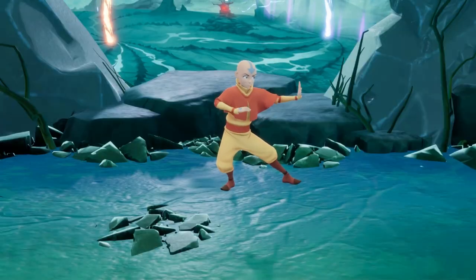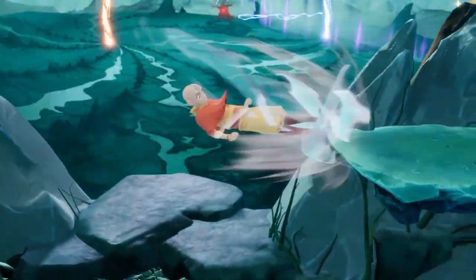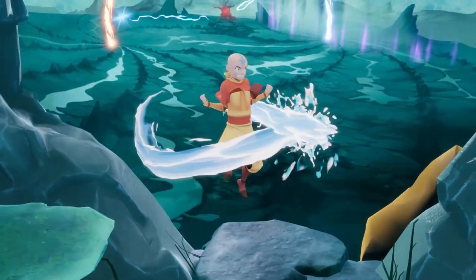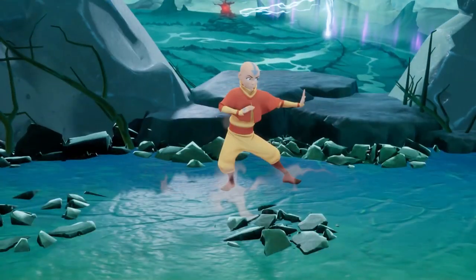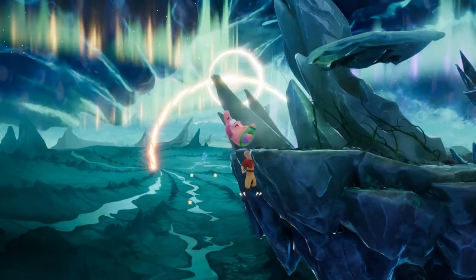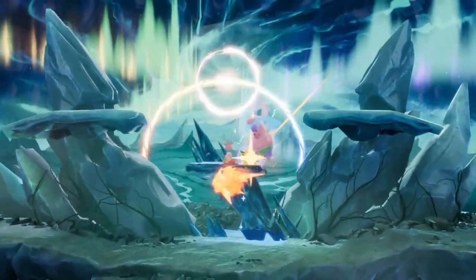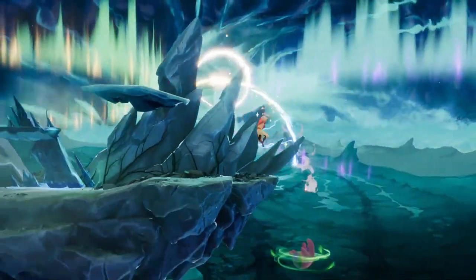Now let's take a quick look at Aang's light normal attacks. Here's his light up air, down air, back air, forward air, and neutral air. And now his grounded light down, forward, and up attacks. As you might have noticed, these are all entirely new moves from Nickelodeon All-Star Brawl 1, and by extension that means there's a lot of new possibilities to explore.